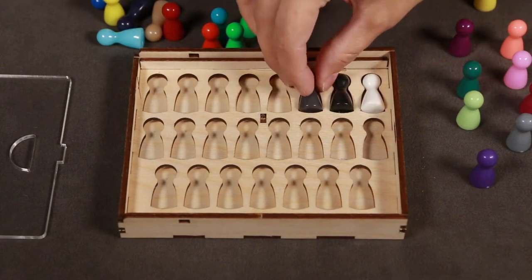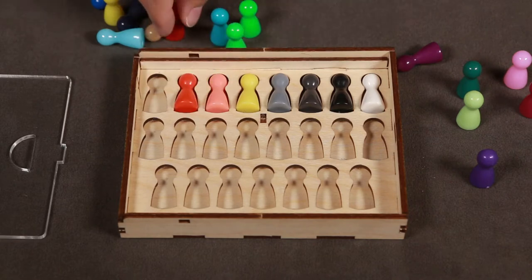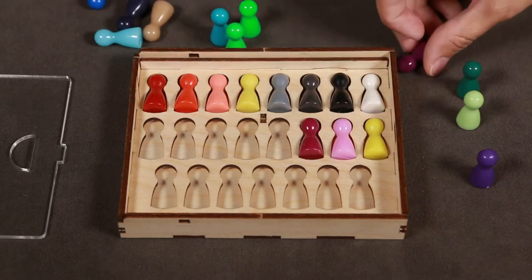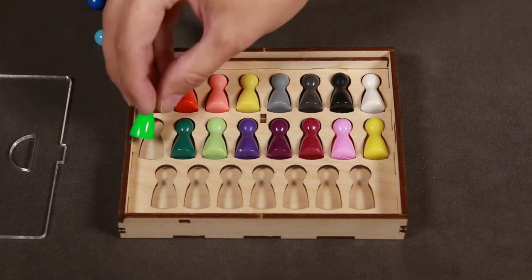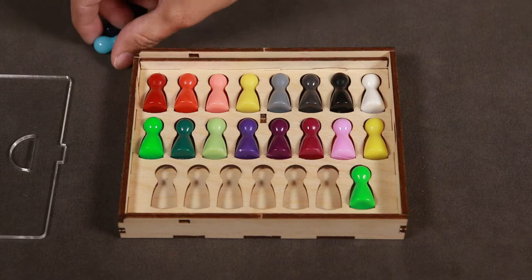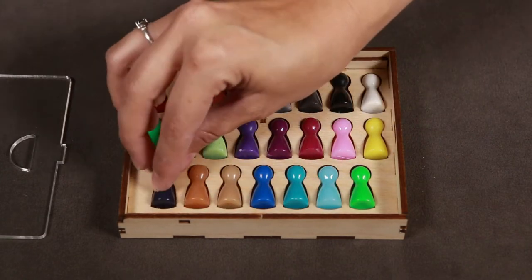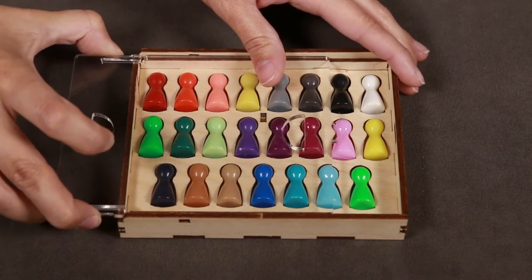Tray A will store each pawn securely. The lid will slide and lock in place.